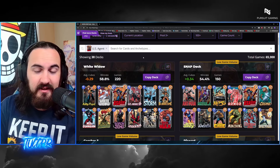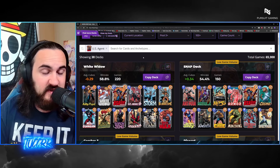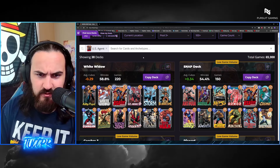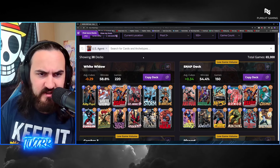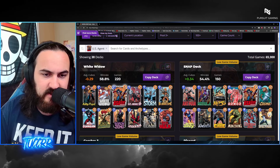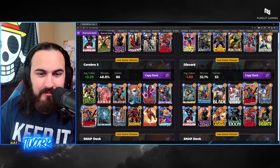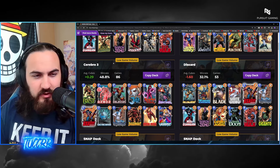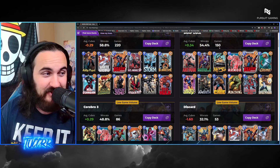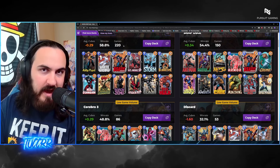Next we have US Agent. I honestly have not seen many of these lists around. I've seen him in some C3 and some ongoing stuff. This deck over here on the left has a 58% win rate — I don't necessarily know if US Agent is the reason for it, but this could definitely be a deck to use. Some of the cube rate issue is just not snapping when you need to snap or not retreating at the right time, but 58% is really good — just need to get the cube rate up. You've got the War Machine interaction with Storm which is cool. There's also an ongoing list for Spectrum and some C3 lists. The win rate on those isn't amazing, but the change to US Agent is going to be interesting.